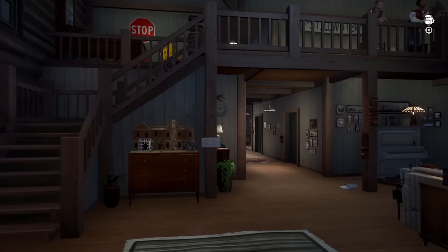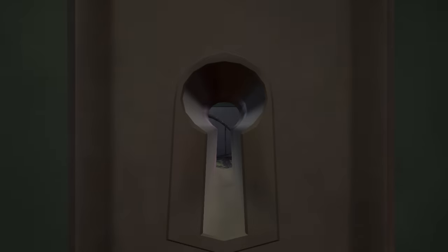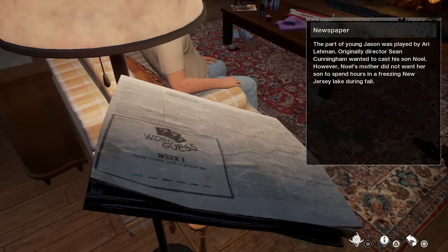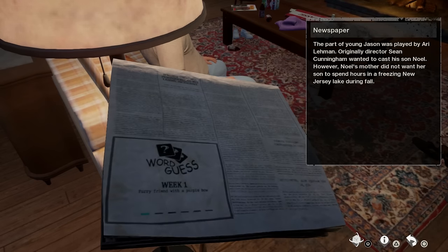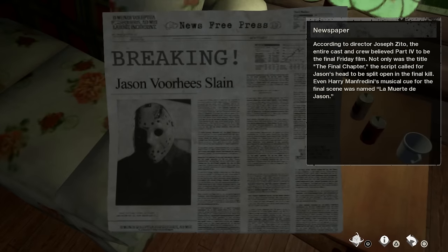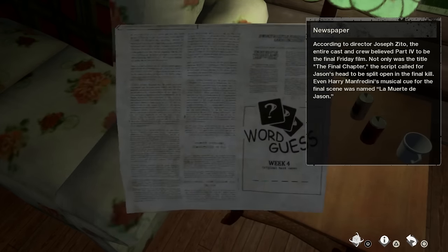Once inside the cabin, frolic to your heart's content. You can even perv through a keyhole at a scantily clad counsellor or two. Once you've finished perving, you'll notice books, magazines and newspapers with a word guess clue on the back. The newspaper is week one: a furry friend with a purple bow. If you know your Friday the 13th, you've already worked out the answer is Muffin. The blue mark underneath the answers tells us which letter we need to remember, so in this case it's M. The combined answer makes up the word MOTHER.